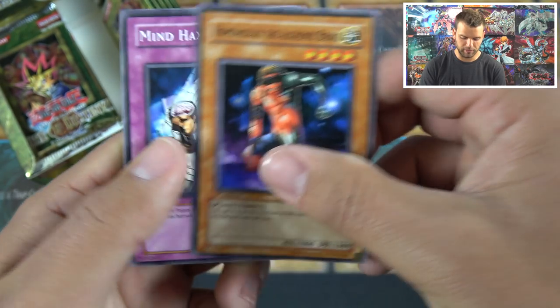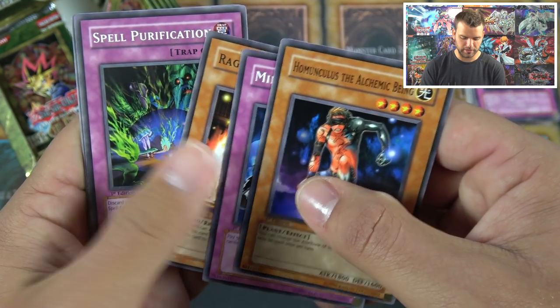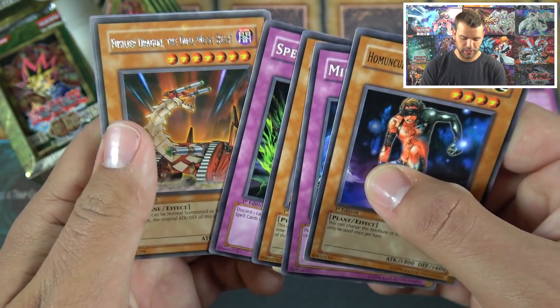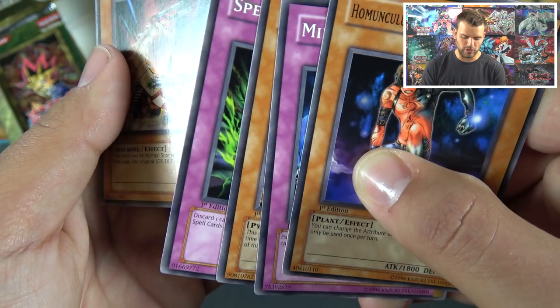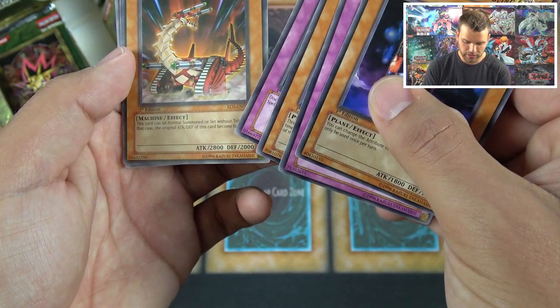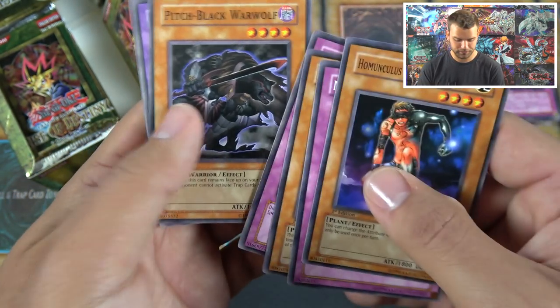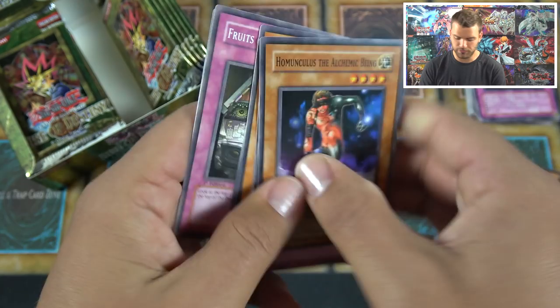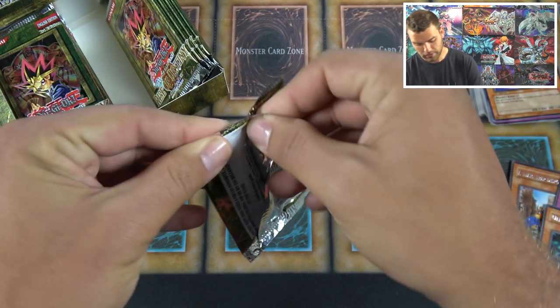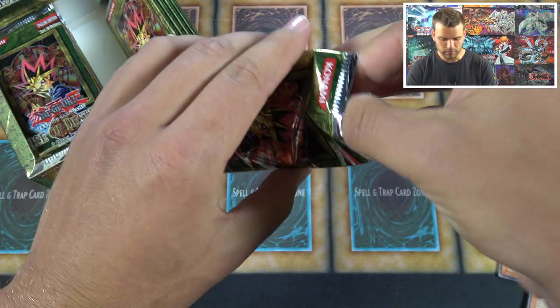Mind Haxorz. Raging Flame Sprite — man, that card ruined burn decks. Spell Purification. Fusilar Dragon, the Dual-Mode Beast — becomes 1400 ATK normally, but if you have Skill Drain on the field, bam — 2800. Mokey Mokey, Fruits of Kozaky. Hopefully we pull at least one ultimate, maybe two — no secret rares so far. Mind Haxorz again.